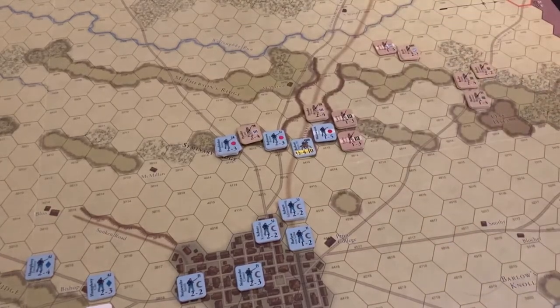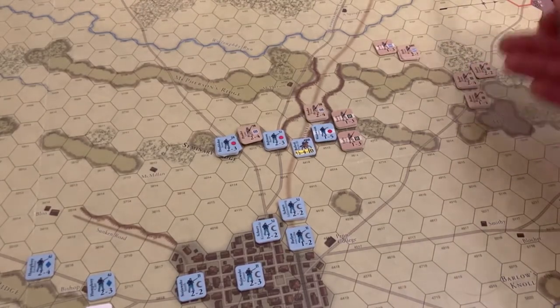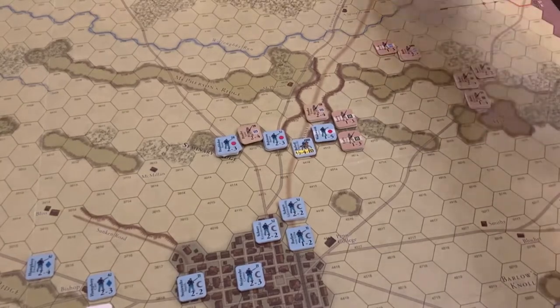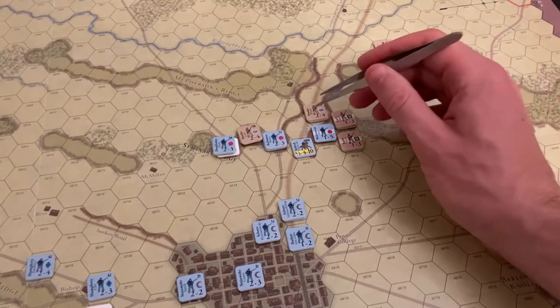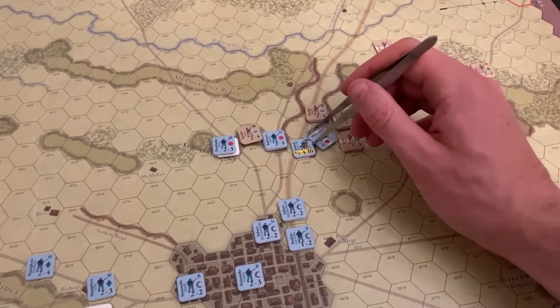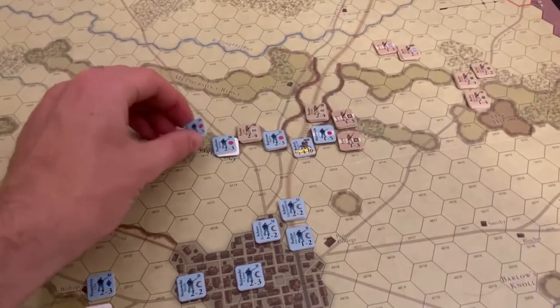The Confederates just pulled Pender's division with 10 movement points — he rolled a six. So the Confederates will be initiating another round of combat. Heath won't be able to move up; Rhodes is most likely out of position; Johnson certainly is. Early and Pender are going to be launching against Wadsworth here, trying to kick him off the northern part of Seminary Ridge. Lane and Scales of Pender's division will be attacking Doubleday's division — Stone and Rowley.